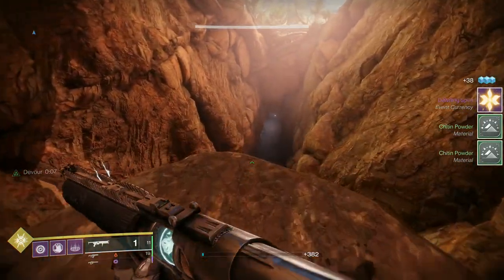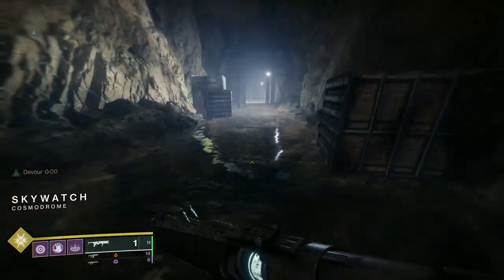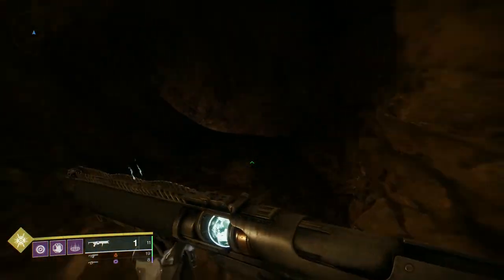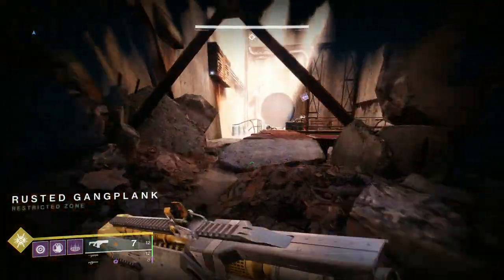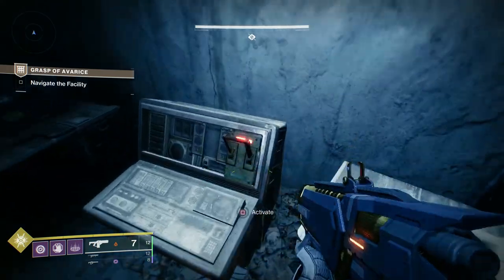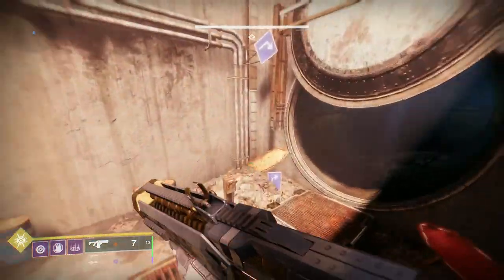Certain ads don't produce engrams - shanks don't, and thralls and ads in the ogre section don't either. You'll see when we get to those parts which ones produce them. Another interesting fact: every time you pick up 10 engrams you'll get your super back. So if you plan out when you're going to pick them up and when you need to use your super, you can use it whenever you need.